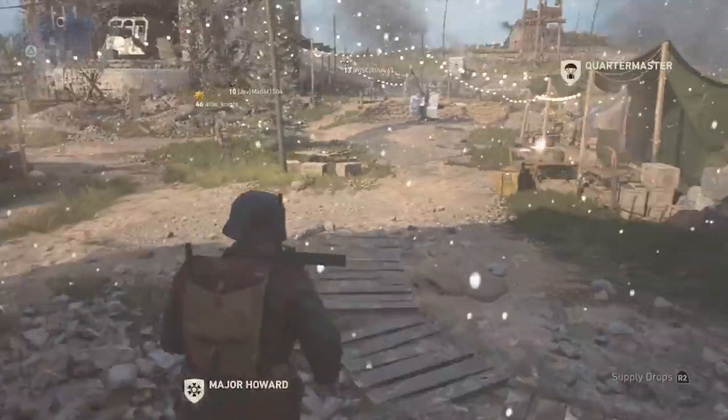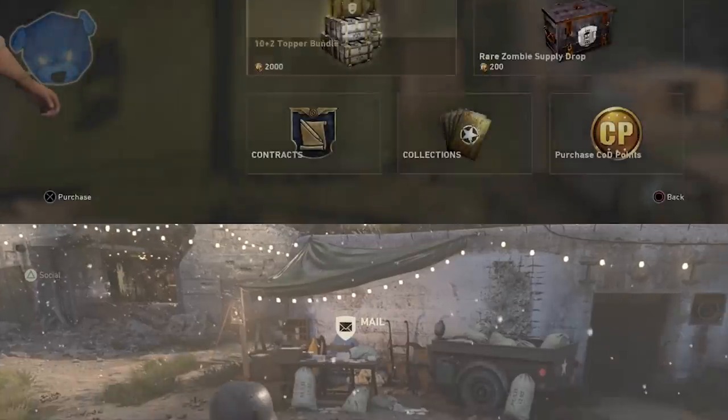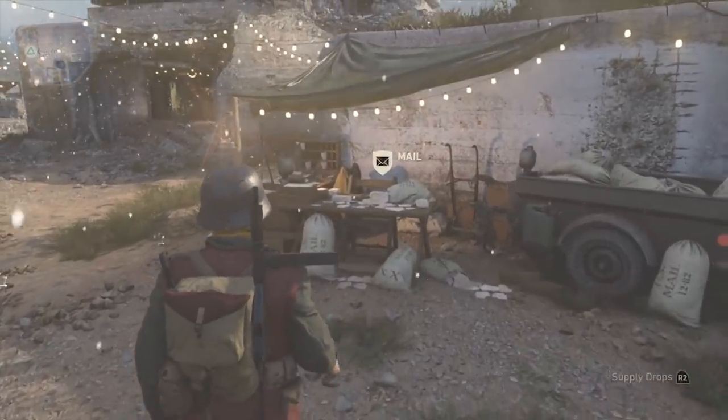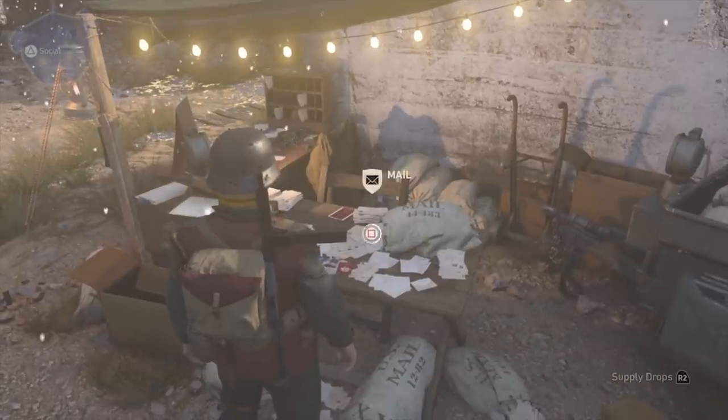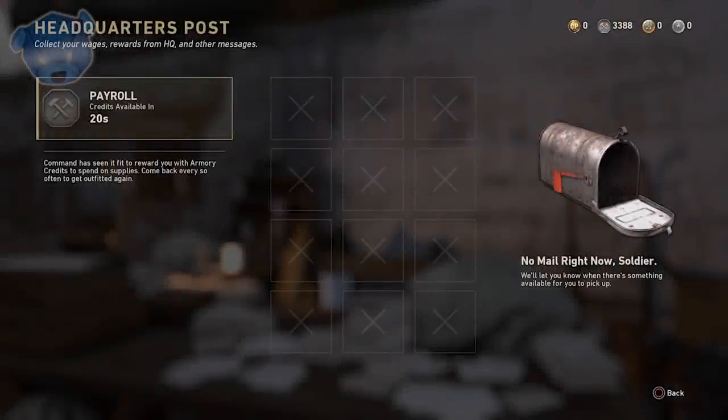Over at Major Howard is where you'll collect your orders. The mail is a good place as well — every four hours you can come here and collect a payroll of 100 armory credits. This stacks up over time, in addition to the 600 you can earn from your orders — 300 in each order. There are always two orders where you can get armory credits, so just note that. It's on the same four-hour timer. It's not much, but if you add it with your daily login bonus, it really adds up.